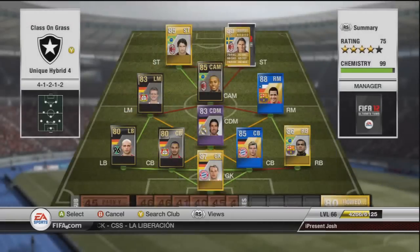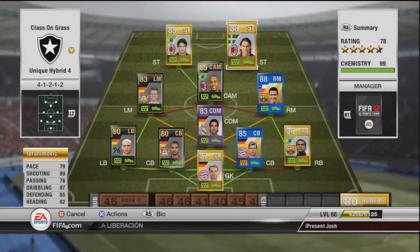And the last player to wrap this team up is Ibrahimović: 79 pace, 89 shooting, 78 passing, 87 dribbling, 82 heading, 5-star skiller, costing around about 49,000 coins in 4-1-2-1-2.